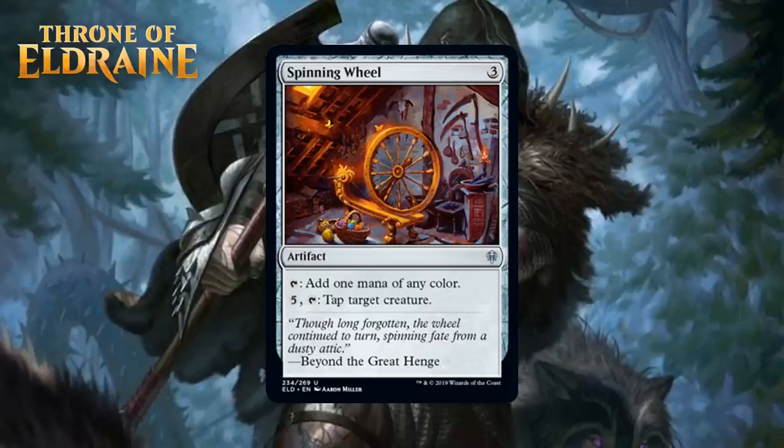Next, we have Spinning Wheel, which for 3 generic mana is an uncommon artifact. You can tap it to add 1 mana of any color, and you can pay 5 generic and tap it to tap target creature. Having a card that helps you fix your mana and can also do something in the game once that stuff doesn't matter is pretty nice. It's no Icy Manipulator since 5 mana is a lot, but tapping down your opponent's best creature every turn is really frustrating for them and can give you a way to win the game. I think this just barely gets into the range of being first pickable — it gets that bump up mostly because of the blue-white deck — and it's one of the few sources of fixing in this set, which certainly matters, giving it a B-.